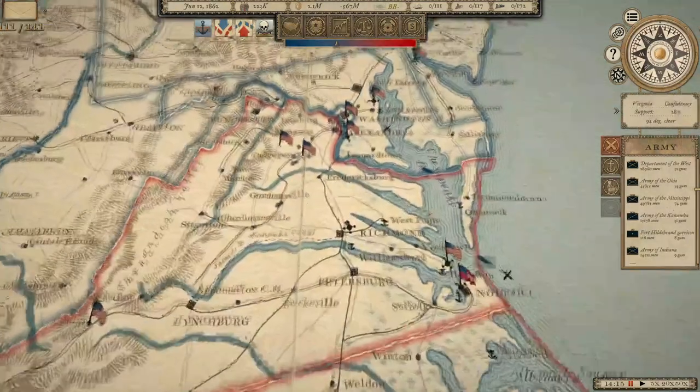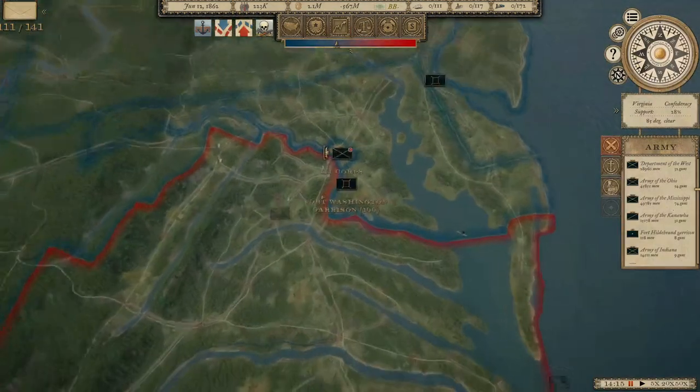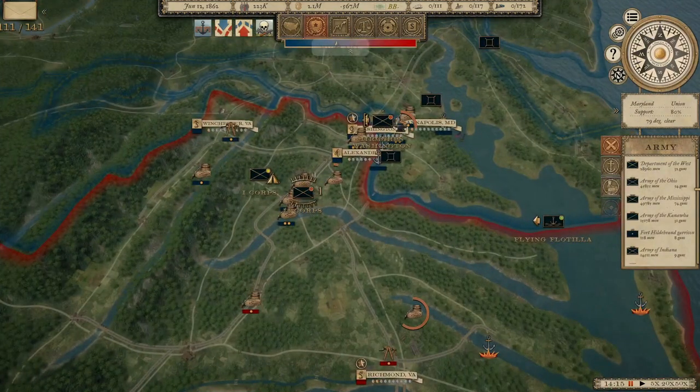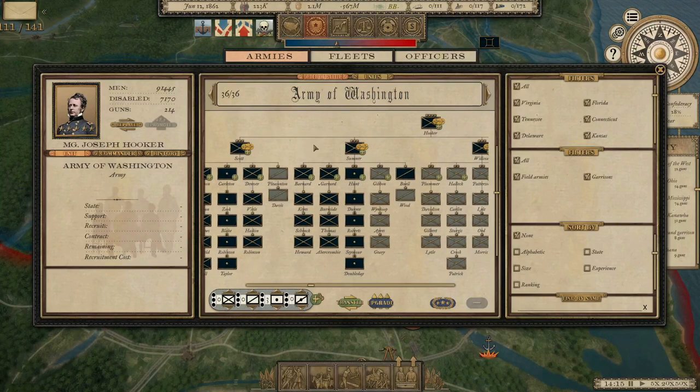It is June of 1862. We have just completed the Military 2 policy which allows for the creation of Corps. Now up until this point, the armies we've had in the field are technically Corps because divisions were the highest unit they could have underneath. Now we can create actual armies with independent Corps, and so I've done that here with the Army of Washington, which we're going to rename as the new Army of the Potomac.